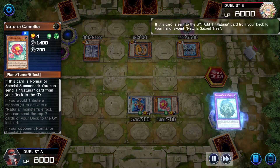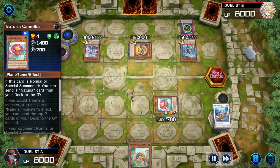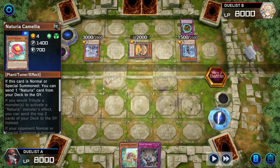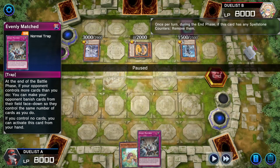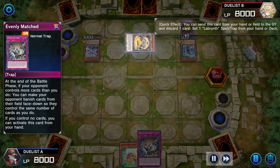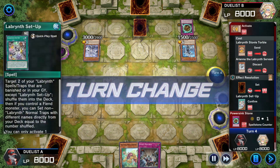Camellia's effect sends away Sacred Tree; Sacred Tree's effect gets Mole Cricket. Opponent's turn: monster to attack mode, Butler swings over Coral Dragon — sent to graveyard so they get to draw a card. Lady Labyrinth then swings over Camellia, and this is just the card they need off the top — getting an Evenly Matched, though not activating it. During the end step Power Sink Stone removes its counters; Stobi Torby and Ariana are sent to graveyard, allowing the player to set a Labyrinth Setup.